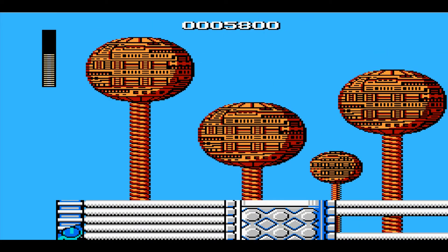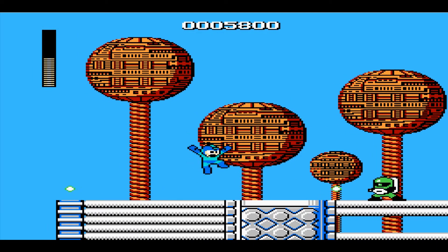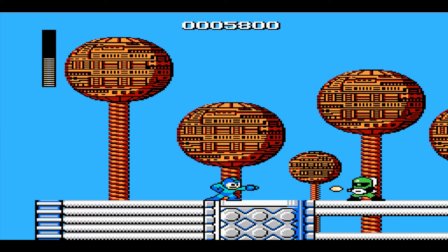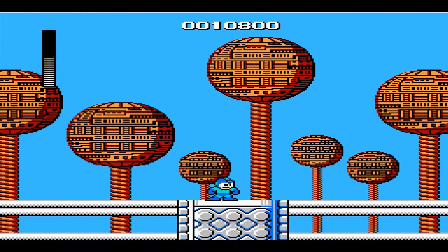I made it past that part. I'm just going to leave that health there — I'm not going to risk it, I'd probably lose all of it trying to get it. Hello, green ranger. I'm just going to wait for him to drop his shield and just attack him. Okay, that was easy enough.